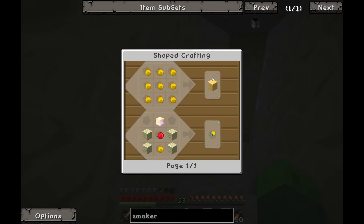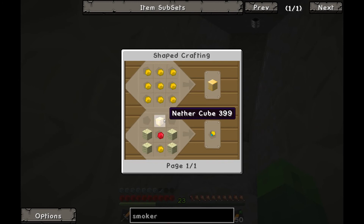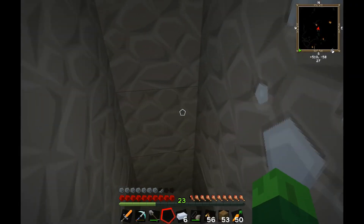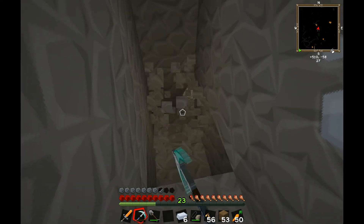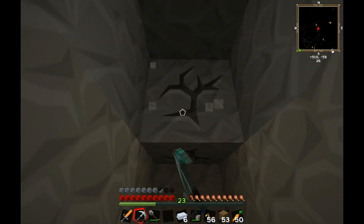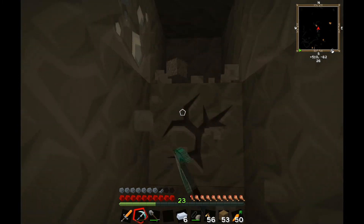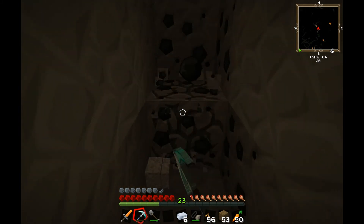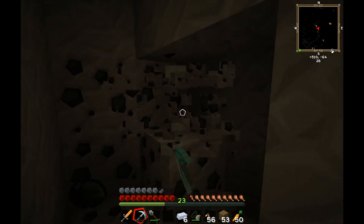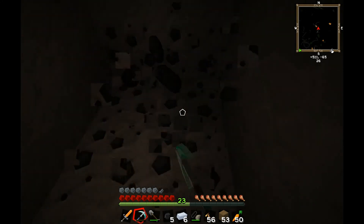Topaz uses — I could make topaz blocks or an ancient staff topper, but I'd need a nether cube for that. I could make a building out of topaz blocks, or use them as windows since they look a little bit translucent. Topaz windows? Maybe on my mansion — I have to build myself an administrator's mansion somewhere, where I can rule over my citizens and things.